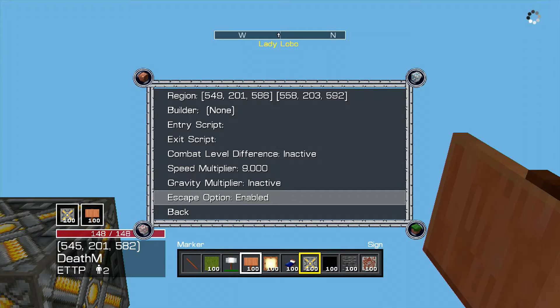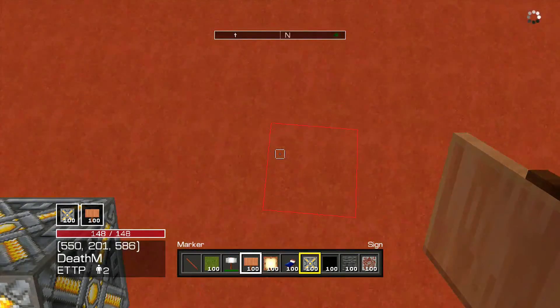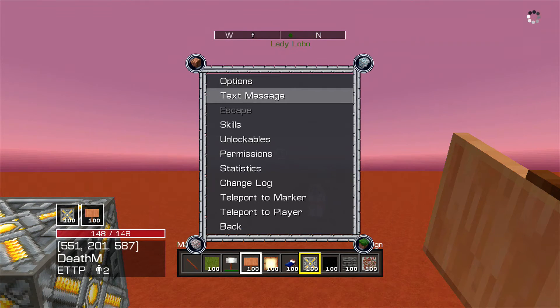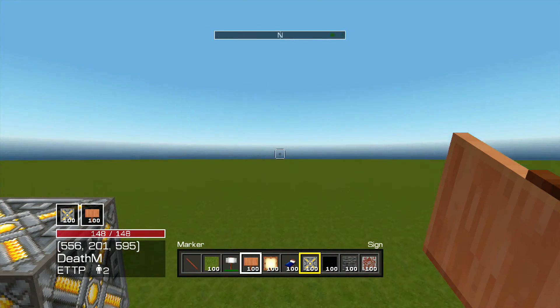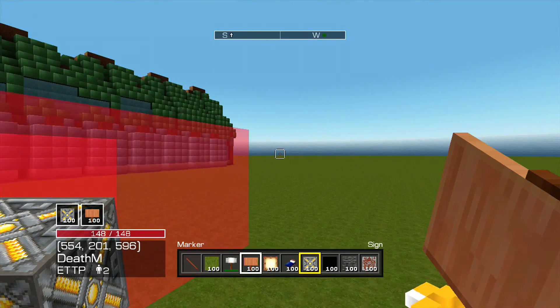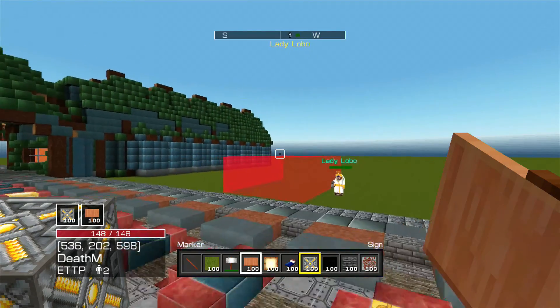The last but not least option — you can have the escape option disabled. For example, if I walk into the zone and the escape button is marked off, they cannot escape at all. So if you wanted to have a jail, you could turn off escape. That's real fun on your map — take care of people that want to come on and do bad things. I should put that on the parkour tournament round three.